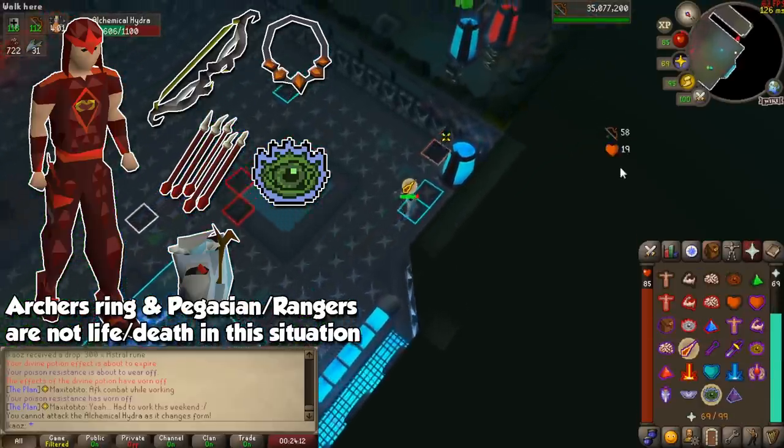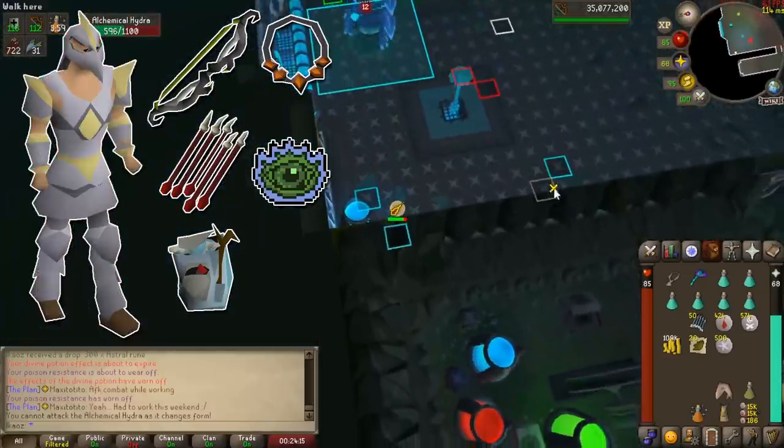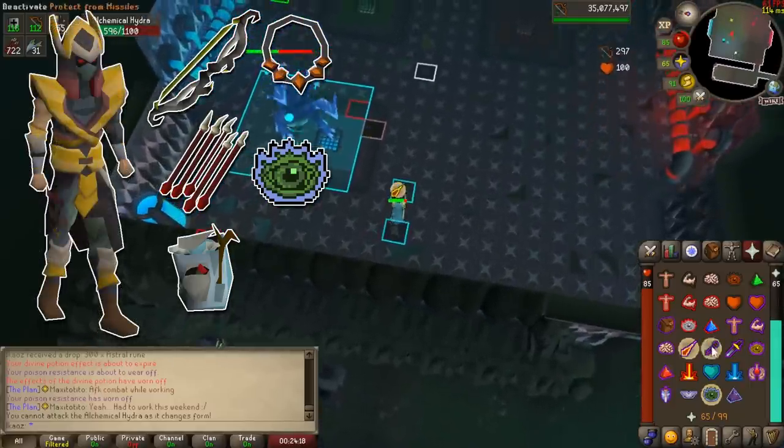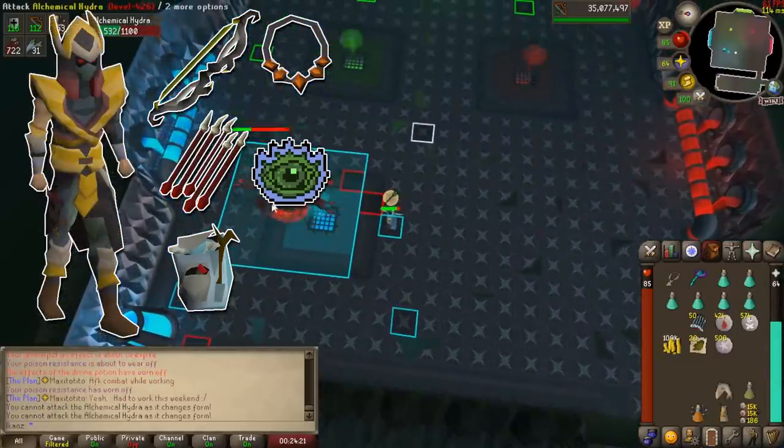After Blessed Dragonhide we're looking for some Armadyl Armor, or even Karil's if you don't want to spend that much. And when you make even more cash, Masori Armor is going to mark the end of your rebuild for range.